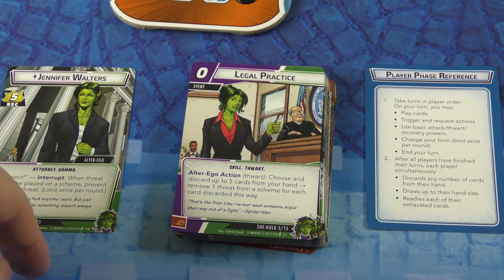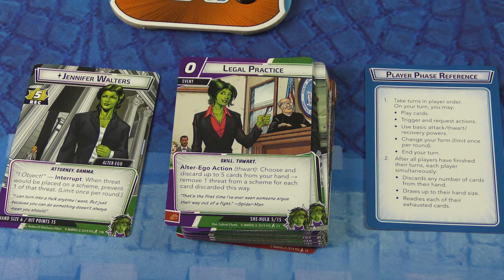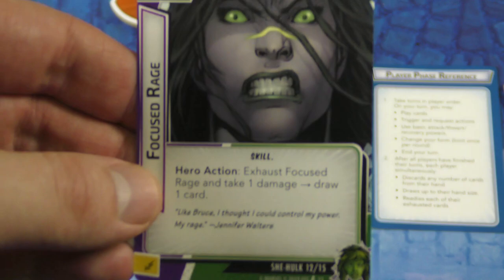We've got Jennifer Walters here. Heroes start on their alter ego side when you start the game. You're going to have a deck of cards made up of a few types. Here we can see a She-Hulk card — whenever you play She-Hulk, you always shuffle in all 15 of her cards. These are very personal to that character. If you know anything about She-Hulk, she's also a lawyer. So this is an alter ego action — when she's in that mode, you can play this and it does some cool stuff.